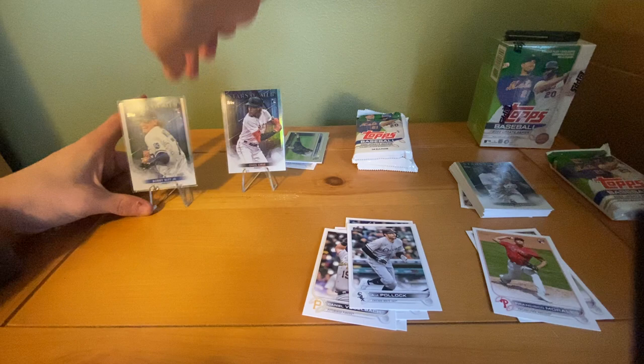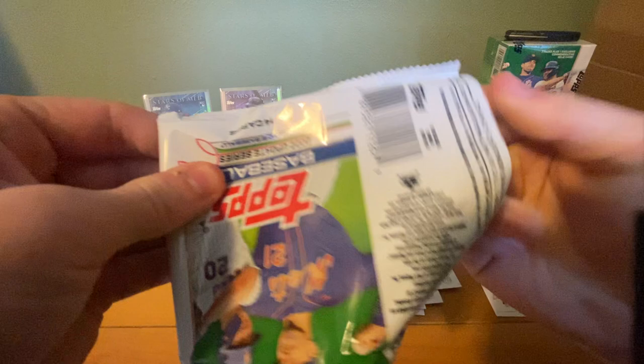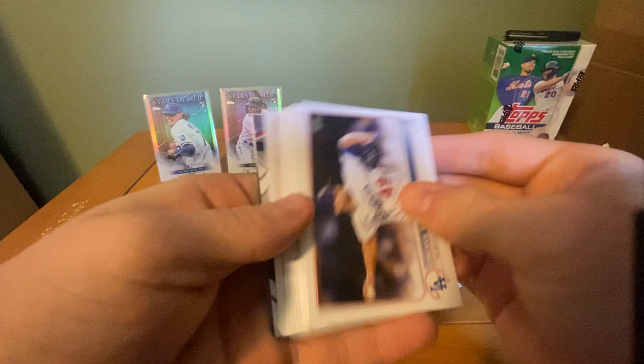We'll put Bobby on a stand — we'll throw him right next to O'Neal. That pack was kind of weak, not gonna lie. I think we had like two rookies in that entire pack.